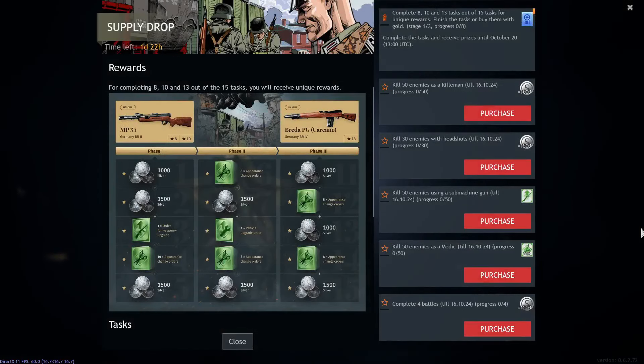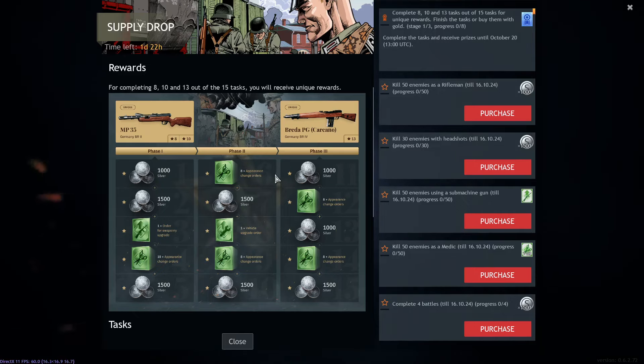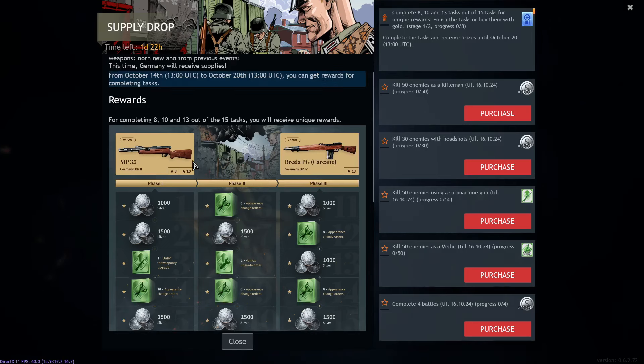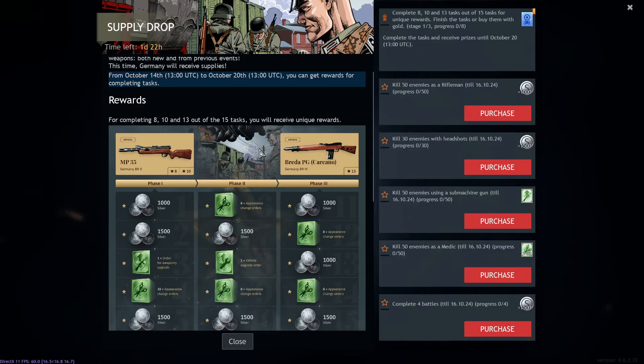A mini event just started, and unlike previous mini events, this one has insanely good payout — almost as good as big events usually have — because you get three very good event weapons. These are better than most gold order weapons you can buy.